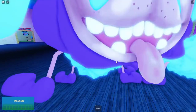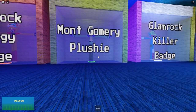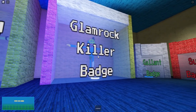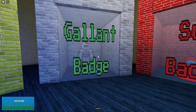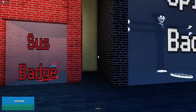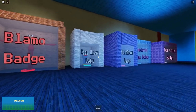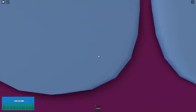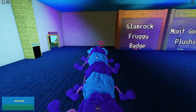Wait, look at these badges — Glam Rock Froggy, Montgomery plushie, Glam Rock Killer. Oh, there's a badge for me, that's so cool! Sus badge, Spidey badge, Abomination badge, Blammo, Eggy Wuggy, Milkshake, Pixelated Ice Cream — there's so many badges. I didn't know this game had badges, why did no one tell me? We would have got all the badges right away!